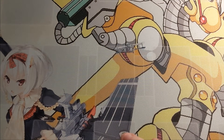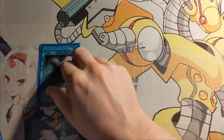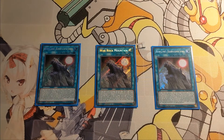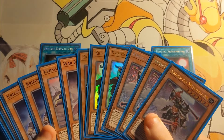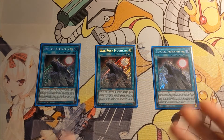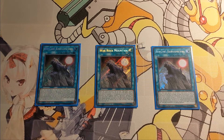Getting into the absolutely amazing field spell that is Warrog Mountain — this kind of does it all for the deck. On activation, you can add a Warrog monster from deck to hand, and at the start of the battle phase, if you control no monsters or all monsters you control are Warrior monsters, you can Special Summon a Warrog monster from your hand. This is why you can get away with running this many high-level monsters without bricking, because finding a field spell in 2021 is not very hard.